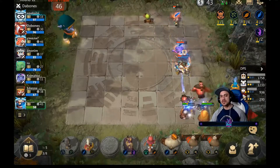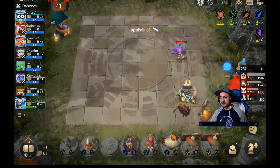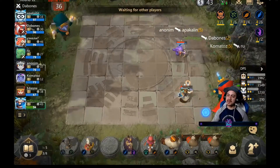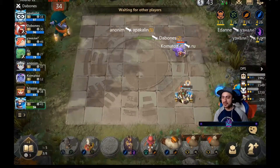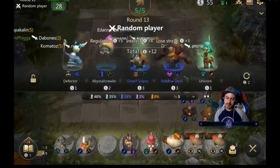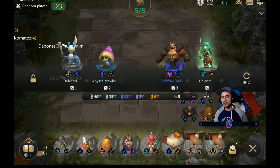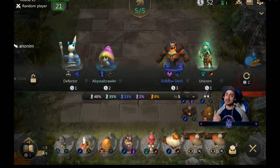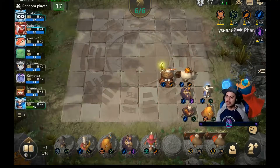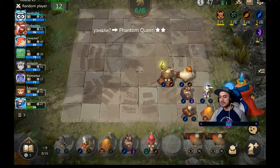We're still bottom of the leaderboard but our HP is reasonably high, and within a round or two we should be at the 50 econ we're looking for. We want to do a heavy roll to get the quality of our units increased. We've got a lot of the units we want in game but there are one or two more we'd like to get - potentially something in the assassin line, maybe a shining assassin, or on the hunter line maybe a siren or tsunami stalker, but at level six we won't be getting those pieces too easily.